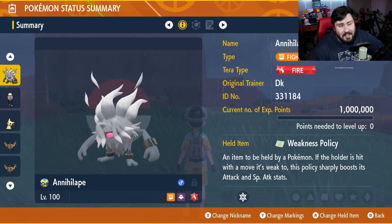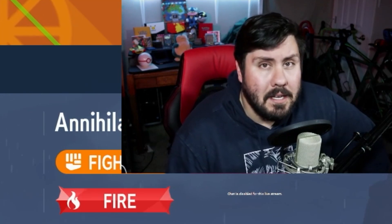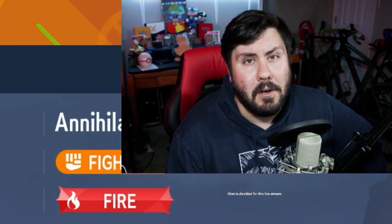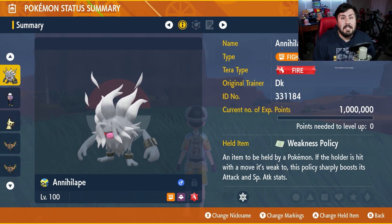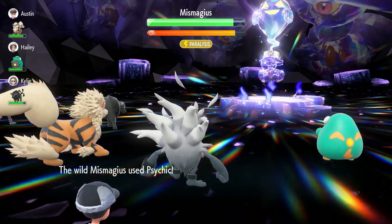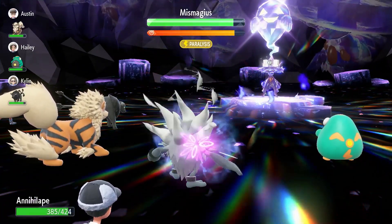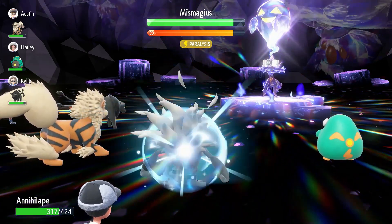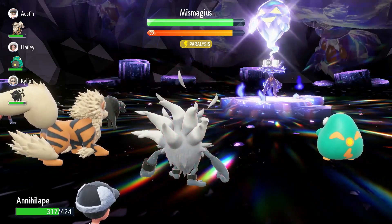This is Annihilape. It's Fighting and Ghost-type. For this one we made it level 100 — it doesn't really need to be, but better safe than sorry. The held item isn't really important, but if you want to make this as easy as possible, give it Weakness Policy. Mismagius knows Psychic, which is going to activate Weakness Policy and give you an immediate plus 2 to your physical attack, which isn't going to make a huge difference, but it's still worth having.